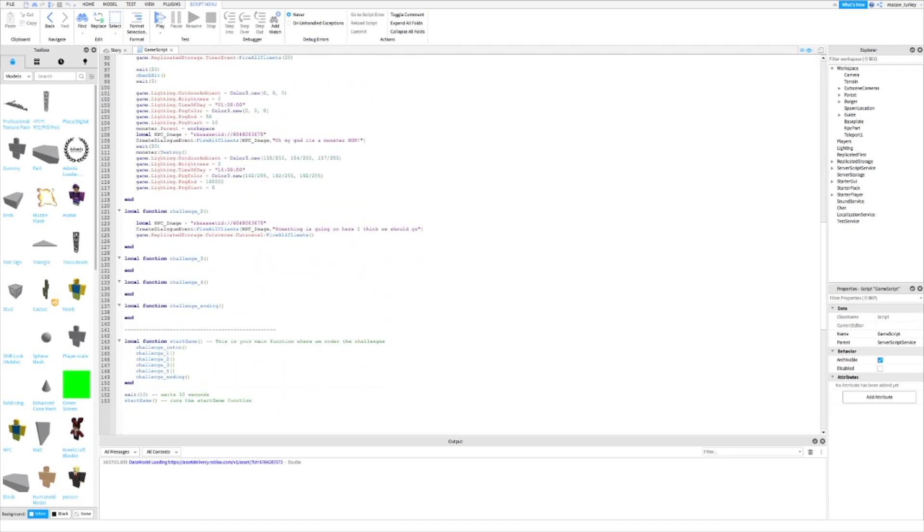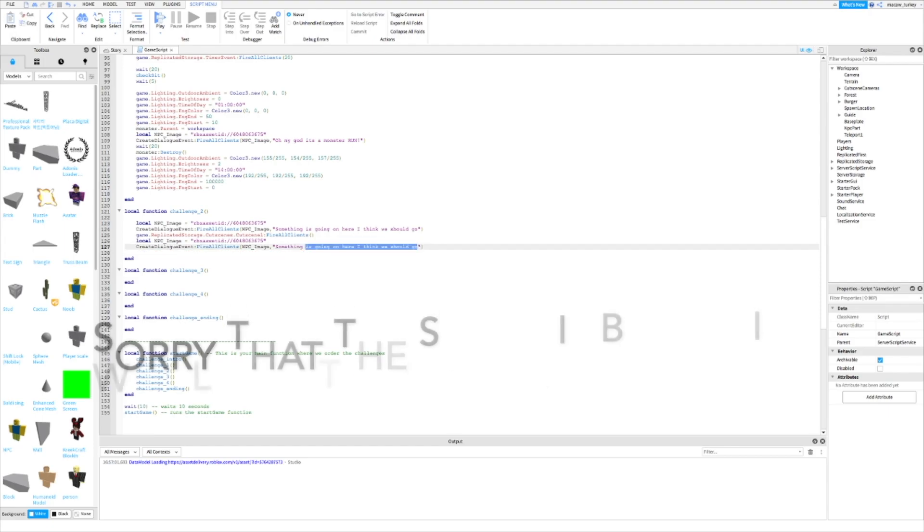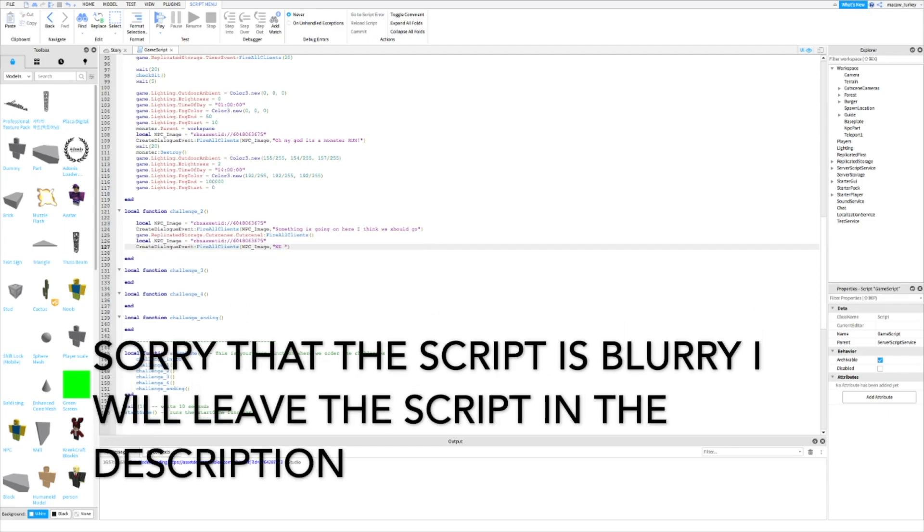Next, scroll down to the place where you want the find the item event to happen. Now I'm going to add some dialogue — you don't have to if you don't want to, but I will. Once you're done, type what I type.